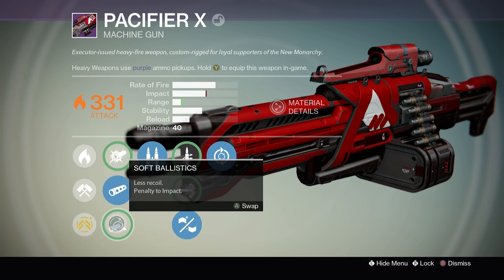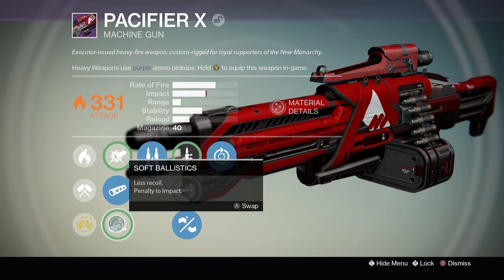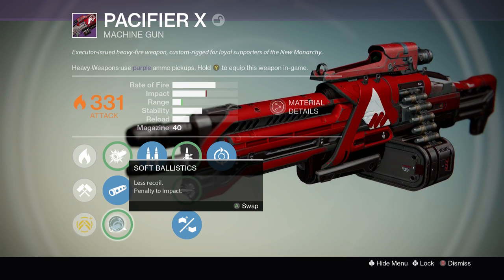Smooth Ballistics gives less recoil with a penalty to range, and Soft Ballistics gives more range but a penalty to impact. I don't like to take any impact away whatsoever, so Soft Ballistics is not something I wanted to use as a perk.